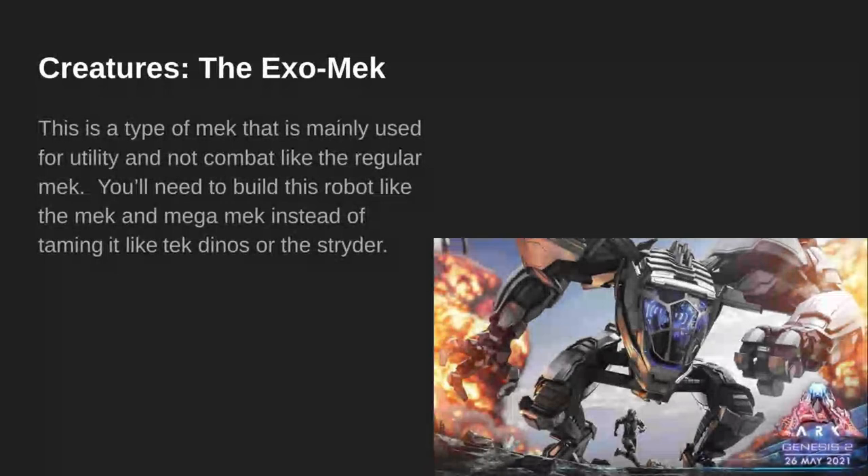Creatures — The Axomech. This is a type of mech that is mainly used for utility and not combat, like the regular mech. You'll need to build this robot like the mech and Mega Mech, instead of taming it like tech dinos or the Strider.